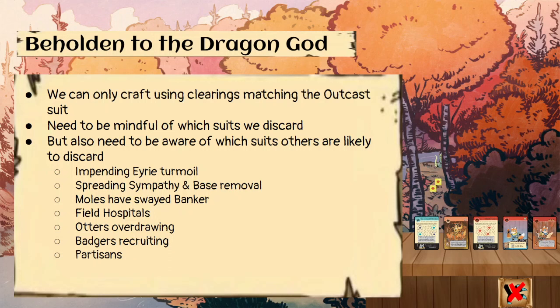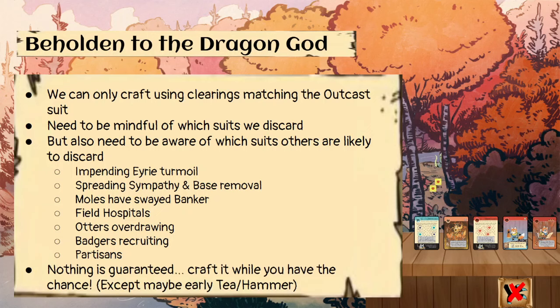Anyone that has Partisans will have to discard their entire hand except for cards matching that suit when they activate the Partisans card. Nothing is guaranteed — we're never guaranteed an outcast suit — so we want to craft while we have the chance, except maybe an early tee or hammer. If the Vagabond or Warlord are in the game, we don't want to give them more actions early on, though later in the game it's fine.